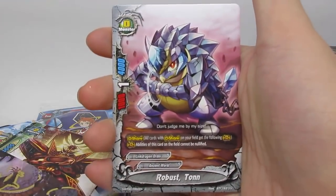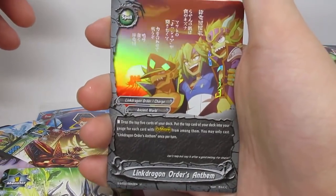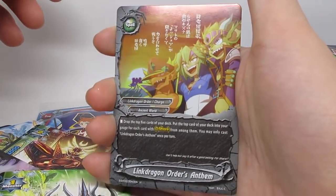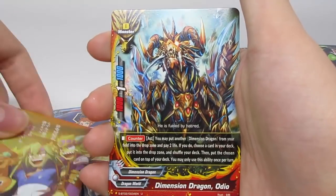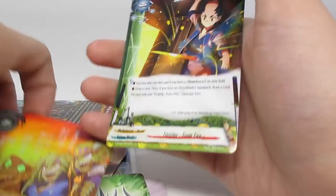Moving on — is this a secret pack? No. We've got Robust Tawn, Namari again. Link Dragon Order's Anthem Foil — that card looks really nice. I definitely saw it when the Japanese print came out and it looked really good. And Forging from Fire again. Look at Link Dragon Order's Anthem — really nice card.